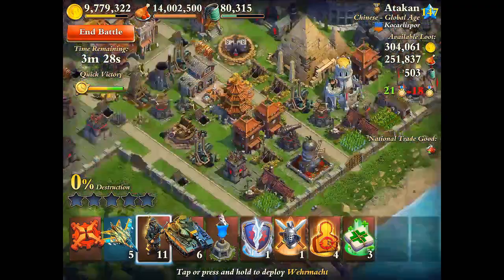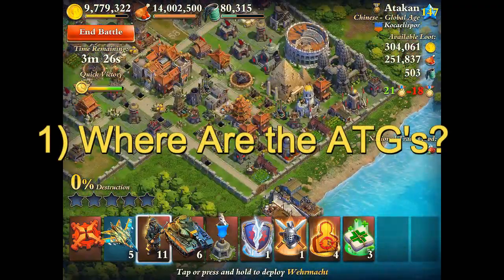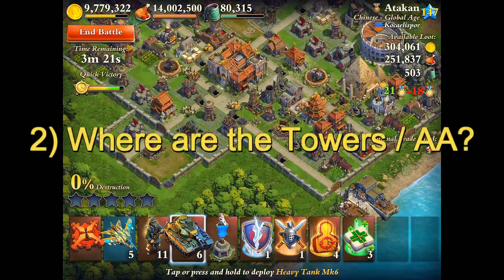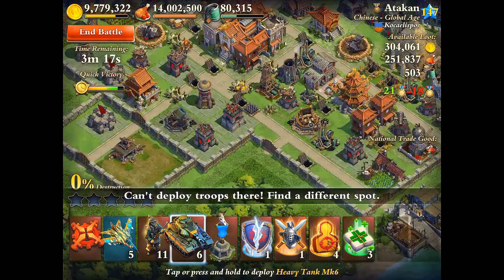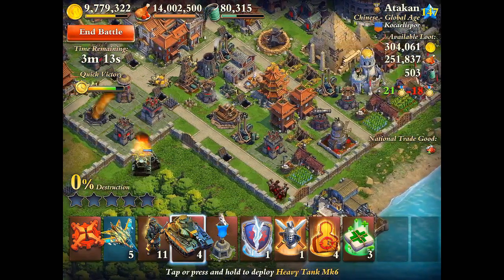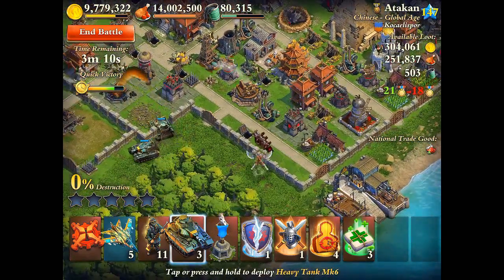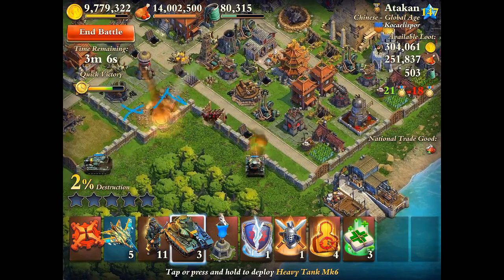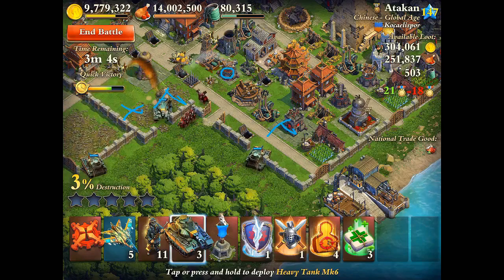Let's get into a battle. The first thing I look for in a base is where the anti-tank guns are located, then my next focus is where the towers and anti-air are. I like to find places where my tanks can destroy the anti-air and towers while my planes kill the anti-tank guns. Heavy tanks attack what hurts planes the most — towers, forts, and anti-air — and planes attack what hurts the heavy tanks.